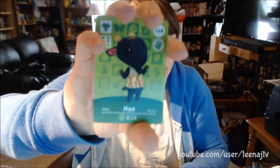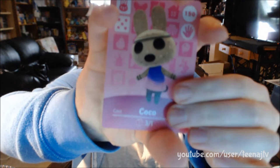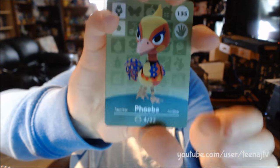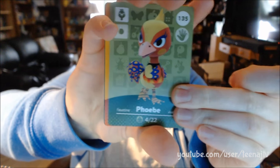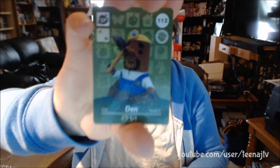So we got Big Top. Nan. Coco — I believe that's how you pronounce it. Phoebe — I think I have Phoebe in my town, and I need to go back to my town. Poncho. And we got Dawn. So we didn't pull Isabelle, which I was kind of hoping for. My friend pulled Isabelle, but at least I'll probably be able to trade for her. I was actually surprised how many extra specials I got.